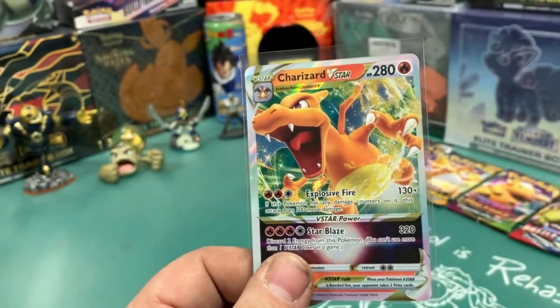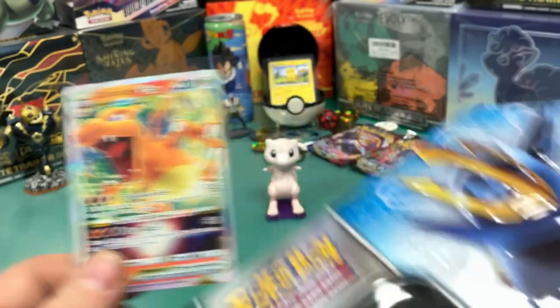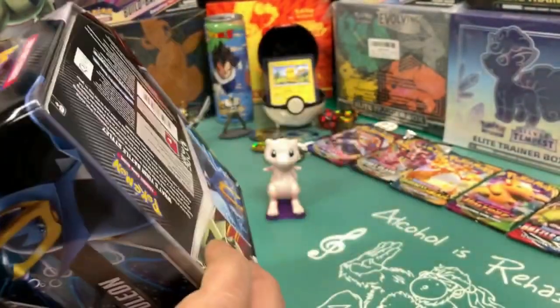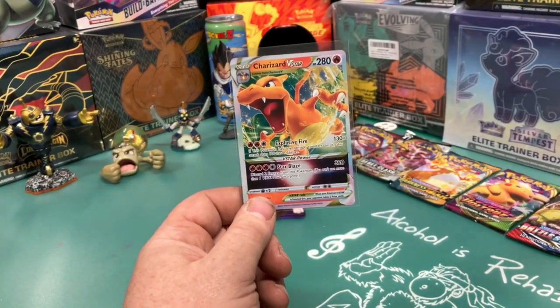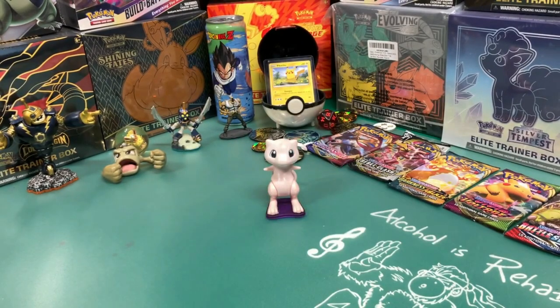Well, that was Sealed Box Saturday. We opened up this Empoleon tin from 2021 and found this pretty cool Charizard V-Star and a couple other nice ones in there. Like, subscribe, stay tuned for more Pokémon openings, and as always, have a great day.